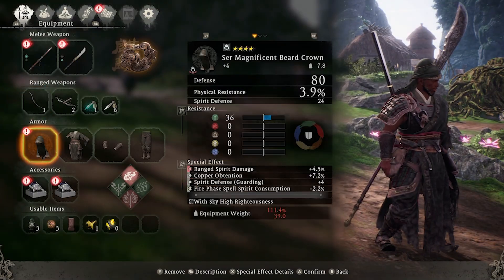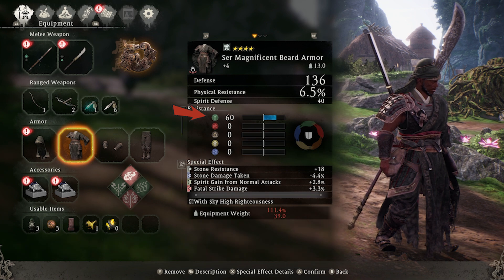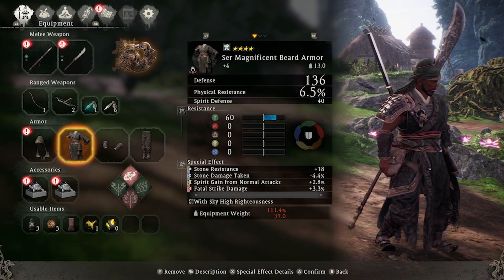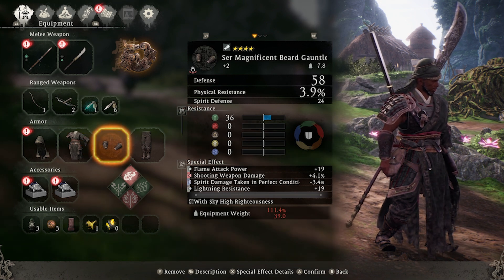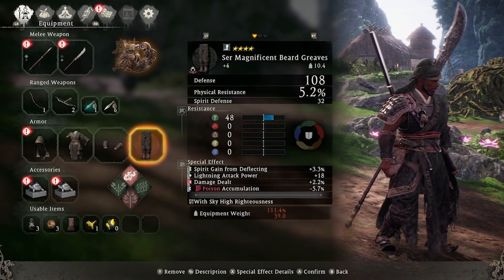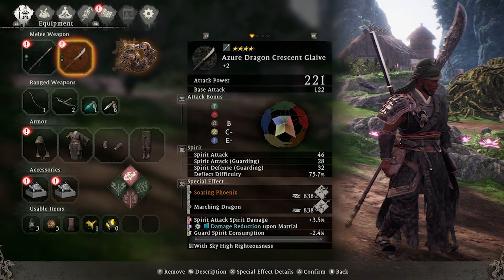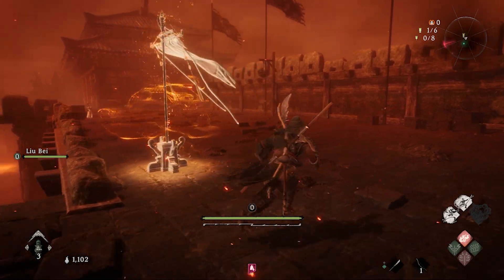The set is extremely tanky. All of its attributes are invested into the wood virtue, which means it affects the HP amount and the amount of spirit lost when attacked. This resulted in me being able to withstand a lot of Lü Bu's damage. I'll have an in-depth guide up soon showing you how to beat him, but let me explain how I got Guan Yu's armor.